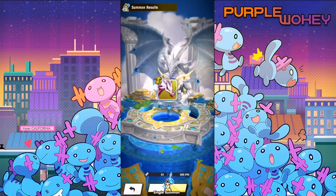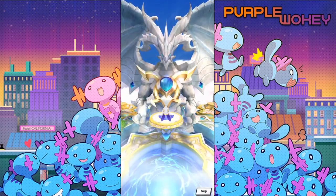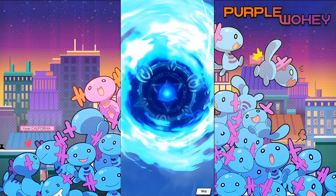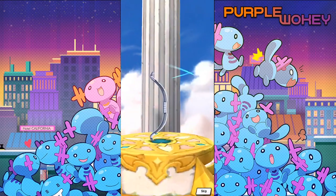Especially since, unless they release a water Gido — which there's a chance they might — there's no real reason to have this much power for water. Especially considering that High Brunhelda is so easy already.